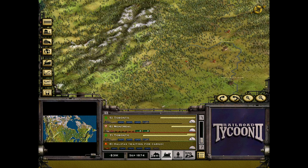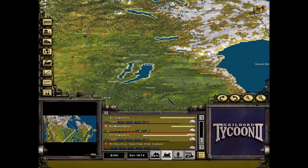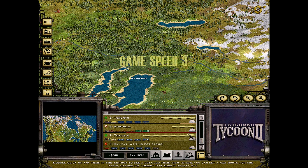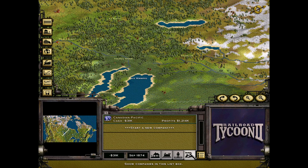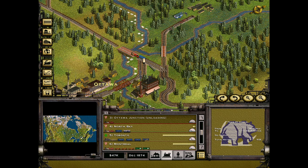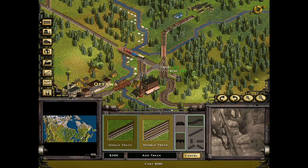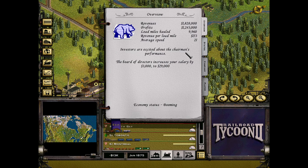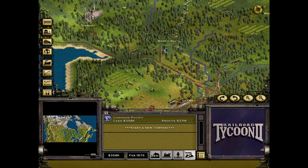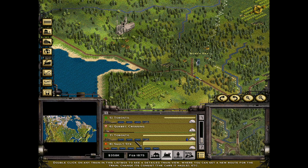I'm surveying the land a bit to see what the ideal passage will be. It seems like Prince George will really be the easiest way to cross the Rockies, unless we go down into the States — but I don't feel like going into the States, so we'll keep it 100% Canadian to cross the Rockies. Our network is starting to look a bit convoluted, but we've got everything in place for the best business practices of generating cash flow, as well as getting that train from Halifax to Vancouver with a full load.